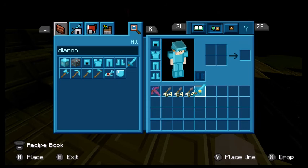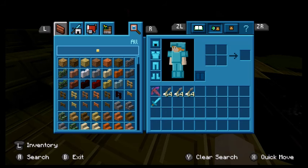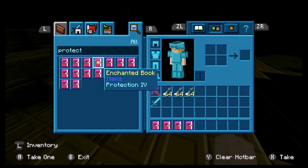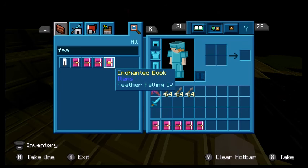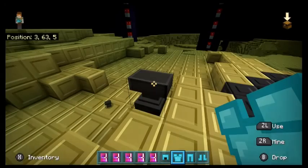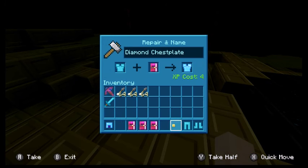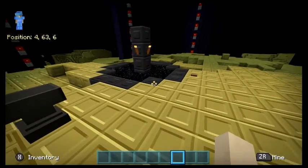The sword doesn't need any enchantments. The armor just wants protection and feather falling. This is a very basic setup because you don't really need that much to go up against the ender dragon - you don't really need diamond armor. You can do it in iron or pretty much any armor if you're good enough. This is just some basic end-game gear, since this is an end-game thing you'd be doing.